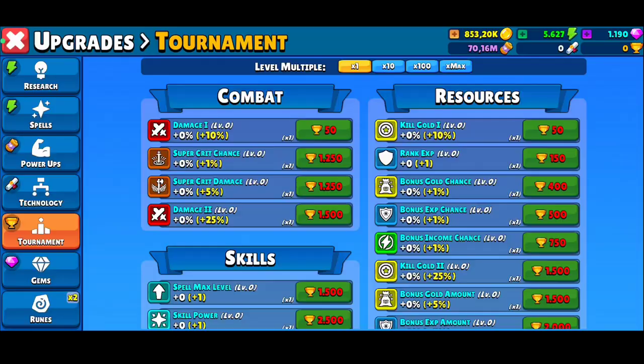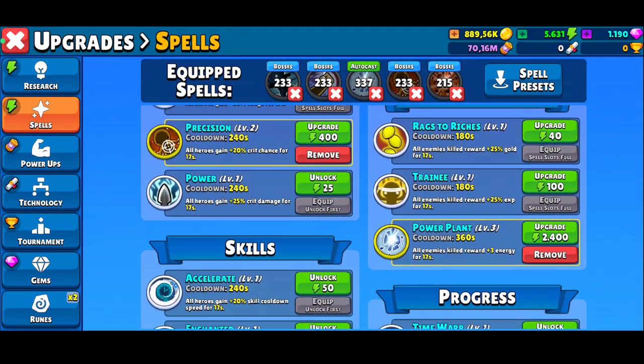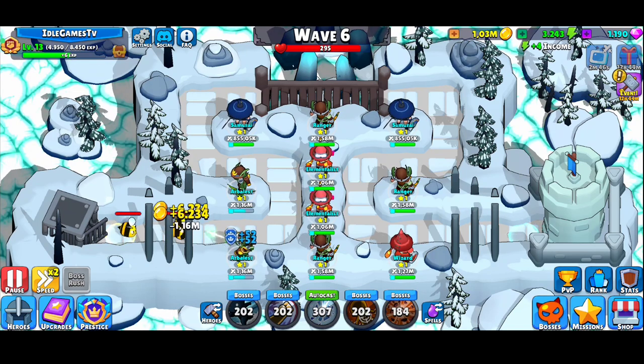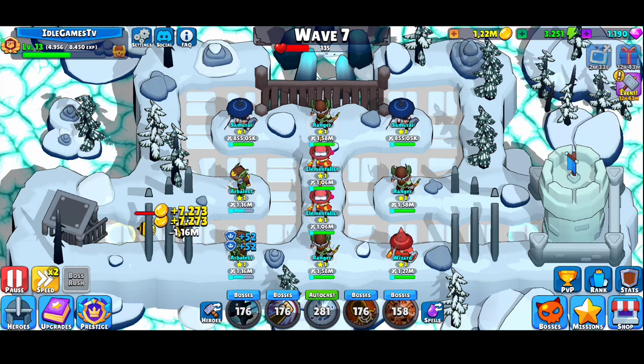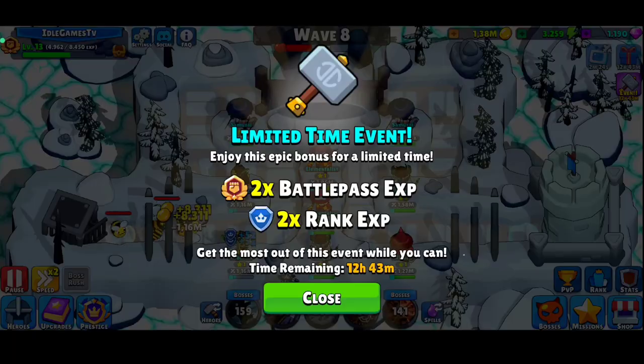Spells are really important. Some spells offer more gold coins and some offer more energy — for example, this one makes all enemies killed reward you with plus four energy for 17 seconds, and it resets every 360 seconds. It's important to put skills on auto mode. You can also set skills to manual, to boss-only cast, or to auto cast when the cooldown is over.